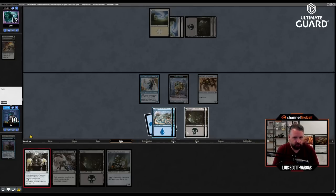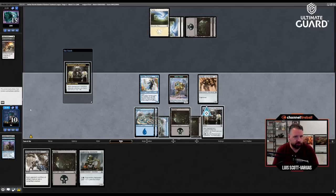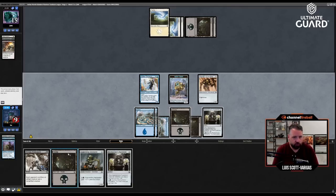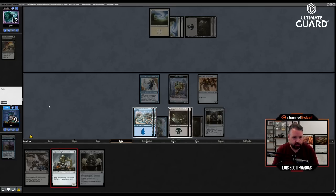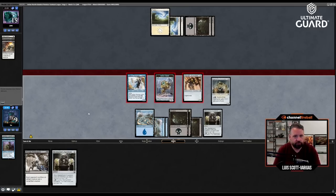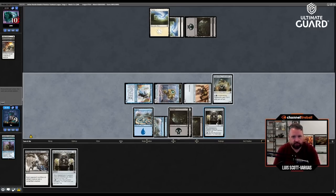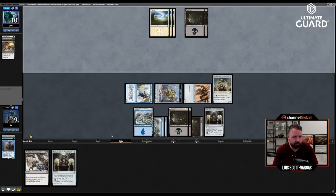I do have a way to get back the Spy if I draw it, but they used their whole turn — four mana destroy target creature or vehicle. Take one. Another Puzzle Knot — I guess I'll play the Automaton, attack for five, end of turn sack the Puzzle Knot. It's more efficient to sack the Puzzle Knot than to cast a new one mana-wise.